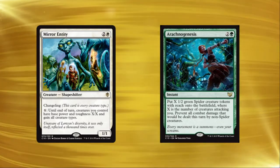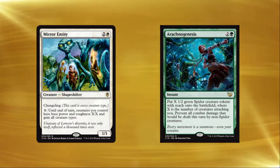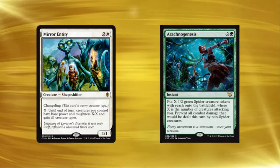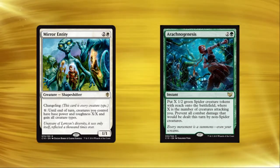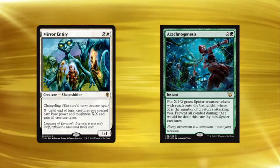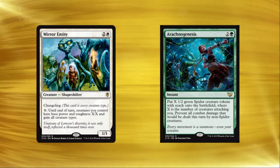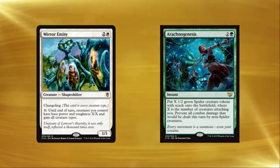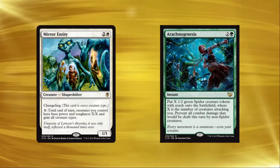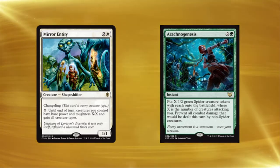See, Mirror Entity, in addition to being a spider because of the changeling ability, turns all of your other creatures into all creature types for the turn. The non-spider clause on Arachnogenesis actually got one-upped by the trinket text on Mirror Entity, and this sort of thing happens a lot with changeling. Changeling is sometimes an on-board trick, because so many cards have built-in tribal synergies that you don't typically pay attention to, because they're not the main focus of the card. It's easy to forget about the text 'non-spider' on a card like Arachnogenesis, because honestly, how often does it actually matter?